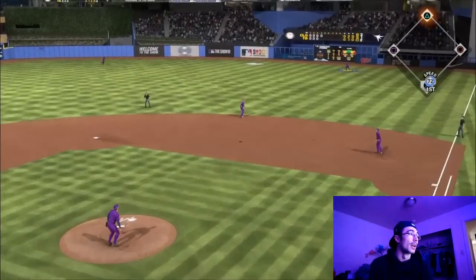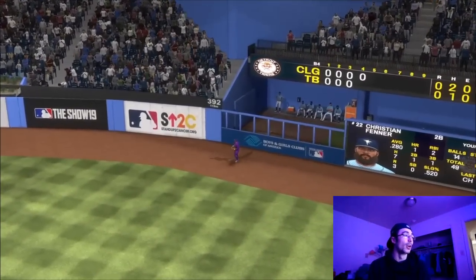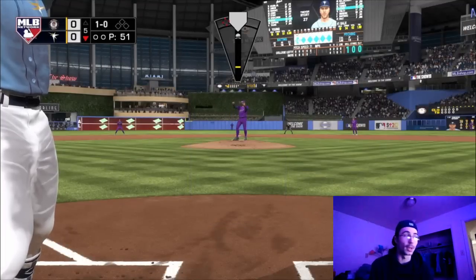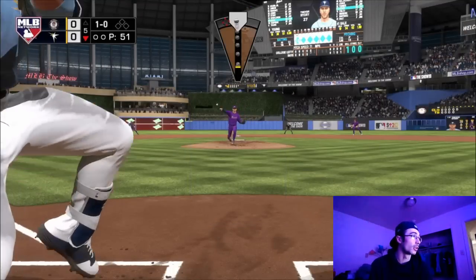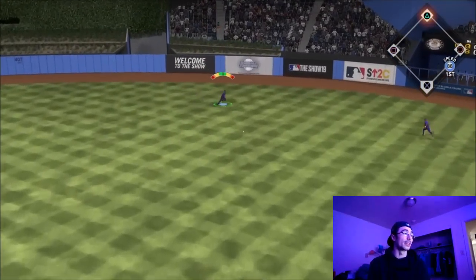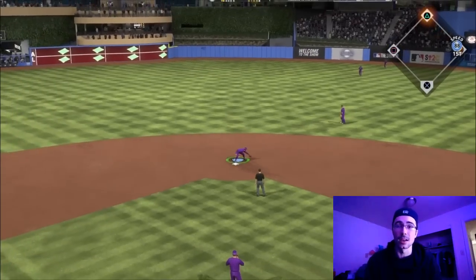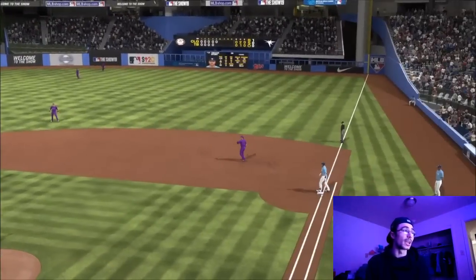I thought that ball was crushed, but it probably stayed in the yard because of the home runs per nine attribute facing his creative player. Still a 0-0 game in the fifth inning, and that was a hanger — Trevor Story hits it into center field. In this game Trevor Story had a crazy inside edge.